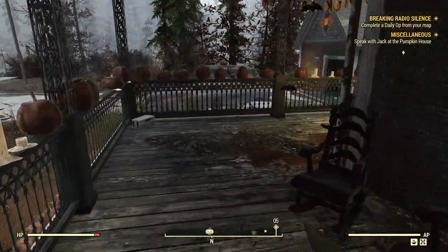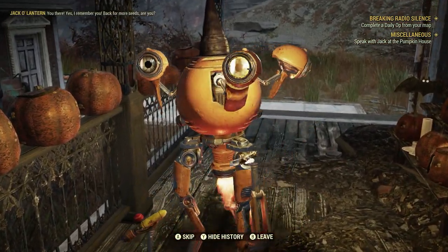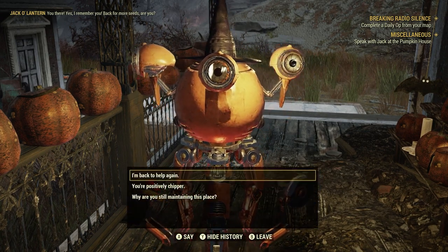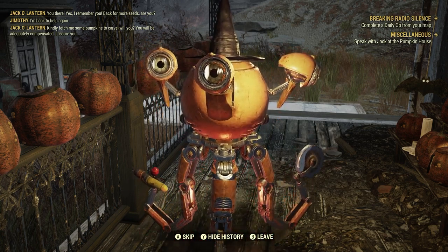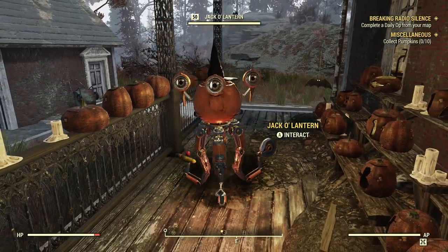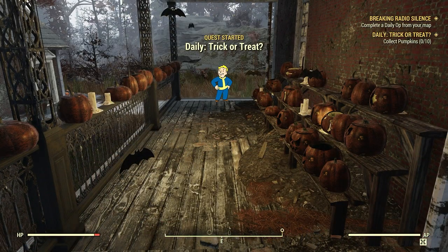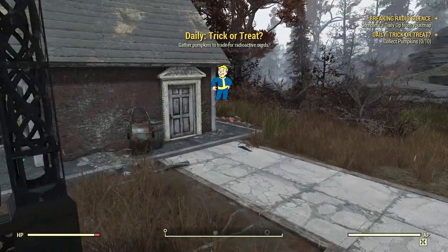We need to talk to him first — he does have a little bit of a memory issue. He says: kindly fetch me some pumpkins to carve, will you? You will be adequately compensated, I assure you. So the quest goes from miscellaneous to daily Trick or Treat: Collect pumpkins — 10. He's going to have about 10 patches of pumpkins in and around this house.